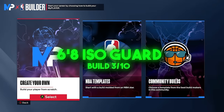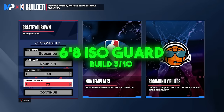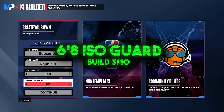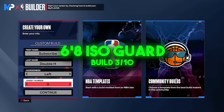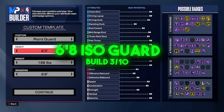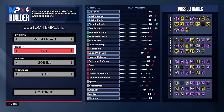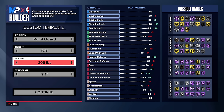Build number three — again, these builds are not in any order. We're making another guard build; this could be a point guard, shooting guard, or even a small forward depending on game mode. I use it as a point guard. It's a taller point guard iso build with very high pass accuracy and a lot of other high stats. This is probably my favorite and the best build in the game — the two-way hero build.